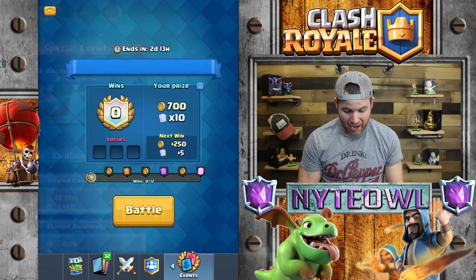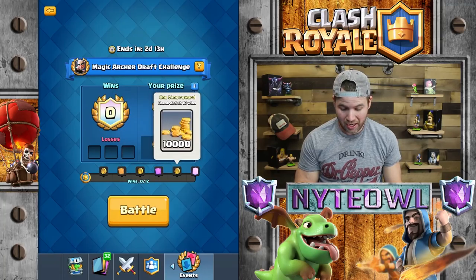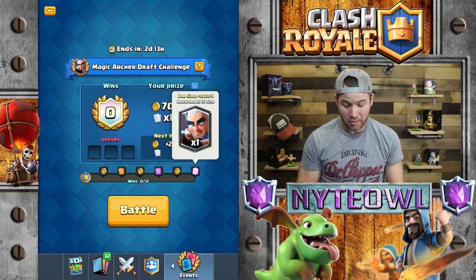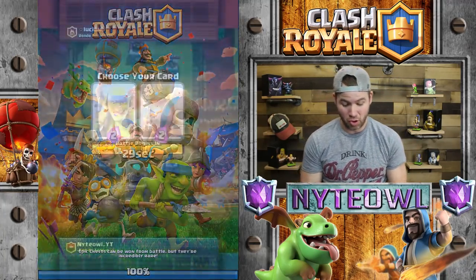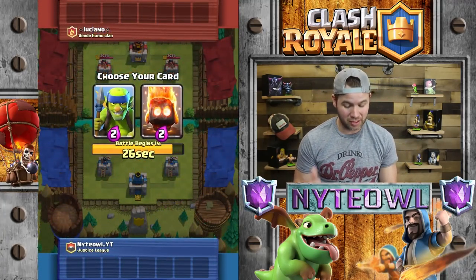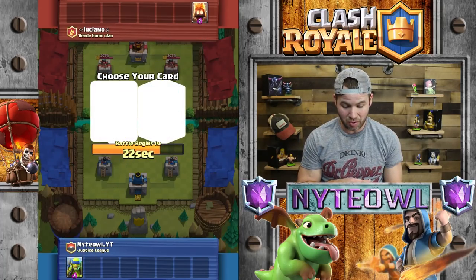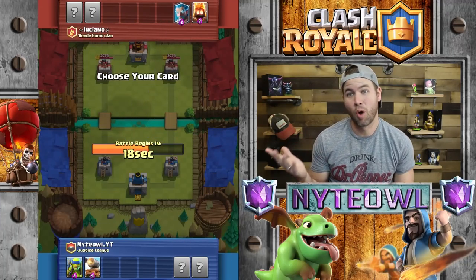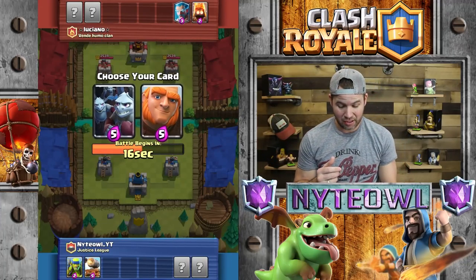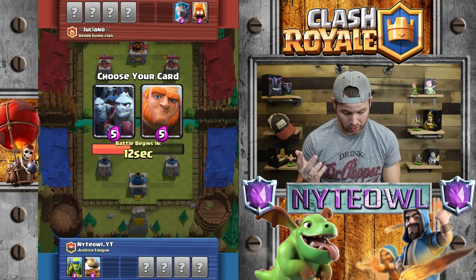You do get some gold and other cards along the way — 10,000 gold basically. You're just playing to get the Magic Archer. I haven't even watched the gameplay of this guy, so it's gonna be a real treat for me. I don't even know really how he works, so hopefully he rocks. Can he shoot air and ground? I honestly don't even know.